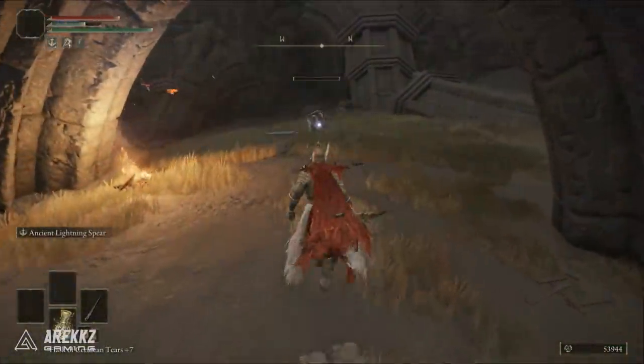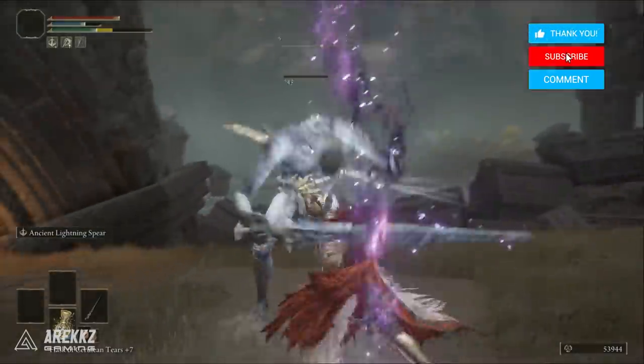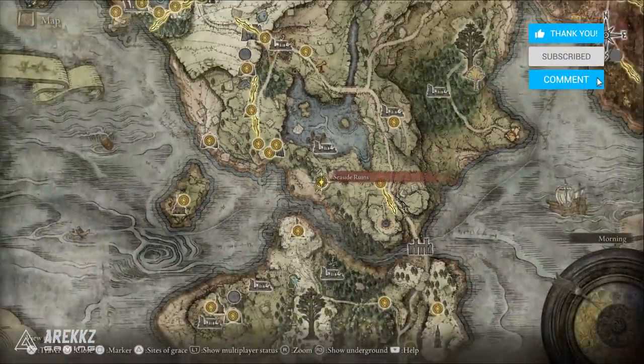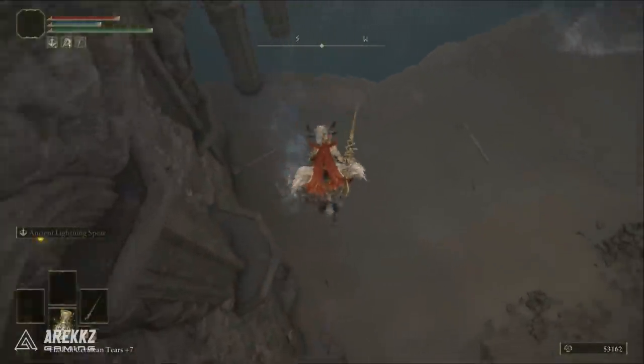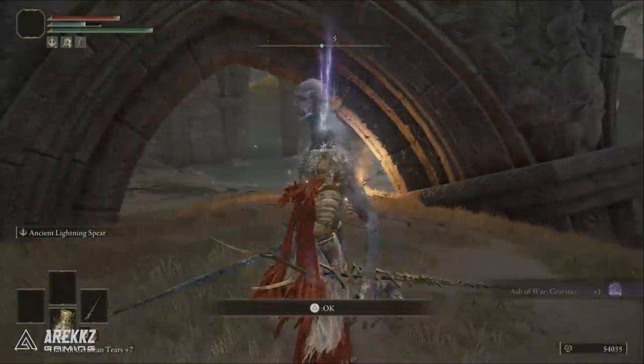It's looted from the Slender Wayfarer, which you can find roaming by the beachside near the stone arch, near the Seaside Ruins site of grace in the south of Limgrave. Essentially just jump down on the boost spot to safely land, kill the enemy, loot him, and you have this Ash of War.